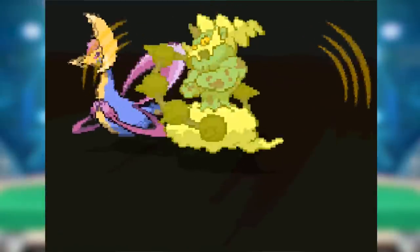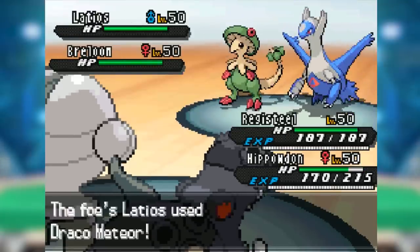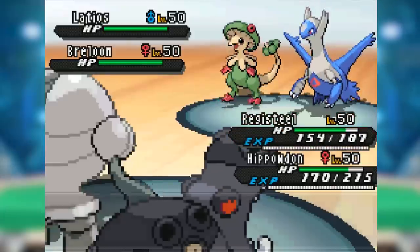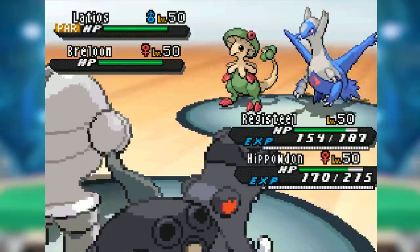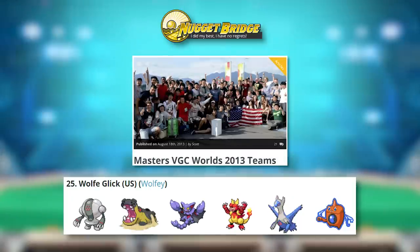Registeel's sole lifetime appearance in VGC came from Wolfe Glick's 2013 team. Registeel itself was of course as niche as Pokemon get, but its titanic bulk and sand immunity let it fit on Wolfe's sandstall team that attempted to wall and wear down the whole metagame. In later years, Wolfe renounced the team, saying it was too passive to actually be considered good — which is emblematic of Registeel itself. However, despite its shortcomings, Wolfe piloted the team to a 25th place finish at Worlds, which is no mean feat.